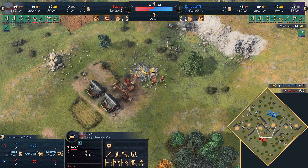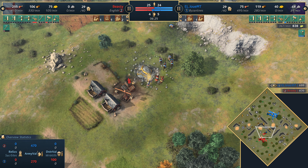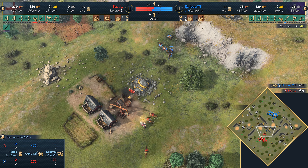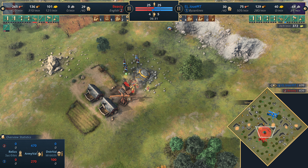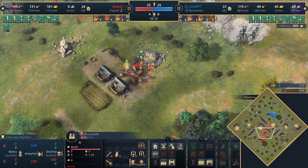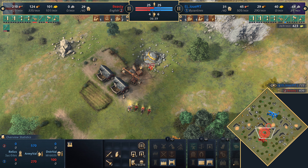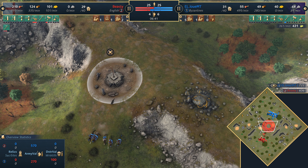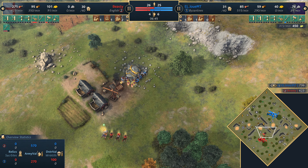He doesn't have any blacksmith upgrades just yet — he needs to keep this gold safe. He should probably commit to an outpost, actually, because it's quite close to the aura in terms of the network of castles increasing the attack speed by 20%. Extending that could be quite useful in a forward position. It's definitely something that the Byzantines will target — understandably so. When you see forward gold, you go for the forward gold.